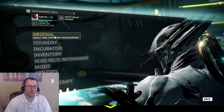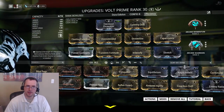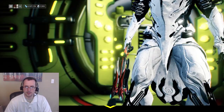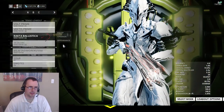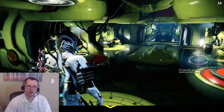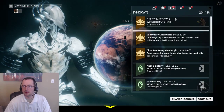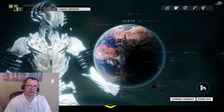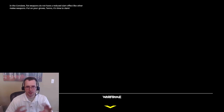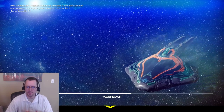I'm going to briefly show my Volt build while I'm here, because I'm going to go max efficiency, and that's going to play a factor in my energy regeneration. I'm also using a Rokta, which charges up and then gives you like 50 to 100 energy when it pops. I just want to show all that in action inside the Elite Sanctuary, and I'm just going to be using the ultimate — the 4 ability that just shocks outwards.